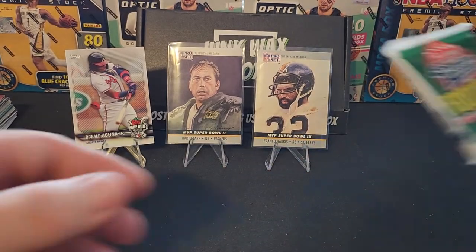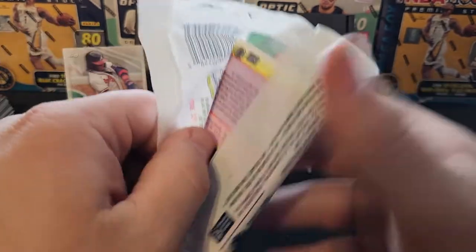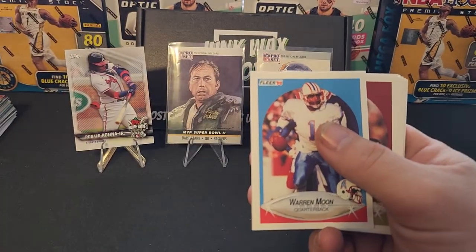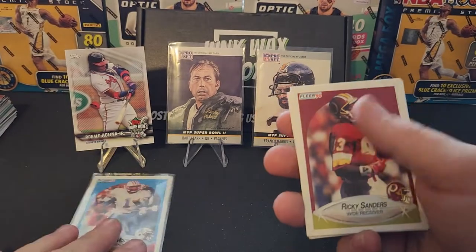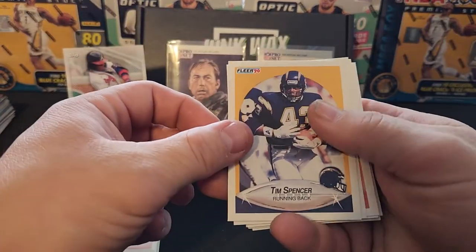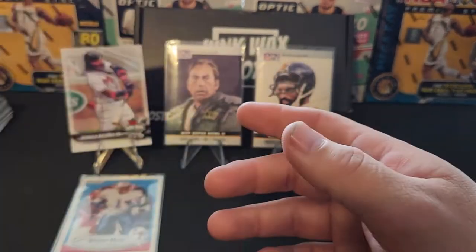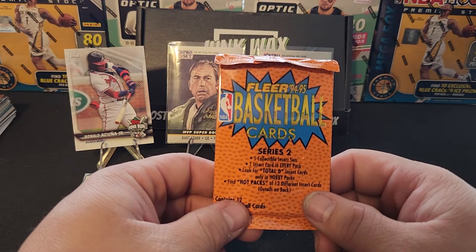Last pack of football — Fleer Premier Edition 1990. Let's get some good guys. I like the look of these cards. Webster Slaughter, Albert Lewis, Roger Craig, Warren Moon — there we go, personal favorite. Tennessee Titans Houston Oilers fan. Ricky Sanders, James Brooks, Steve Sewell, Tim Spencer, Chip Banks, William Perryman, Steve Mongo McMichael, Dalton Hilliard, Roderick Thompson. Nothing big.